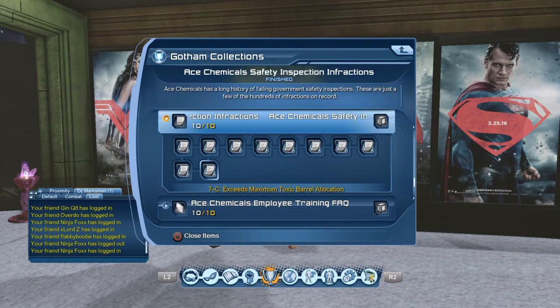The very last one is 7-C — C as in Cat — Exceeding Maximum Toxic Barrel Applications. One more time: 7-C. And like I said, there's no really expensive one in this collection, and I have not sold any of these in a while.